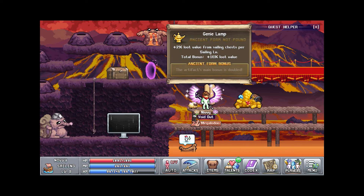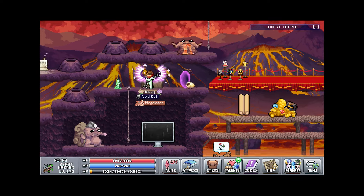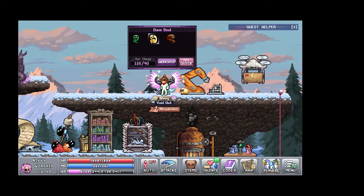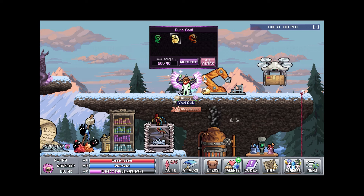Just kind of showing all of the little artifacts I've gotten so far. That fractal island is kind of coming in clutch with the better chance at artifacts early on.